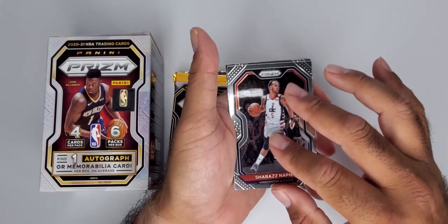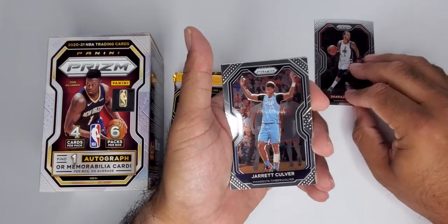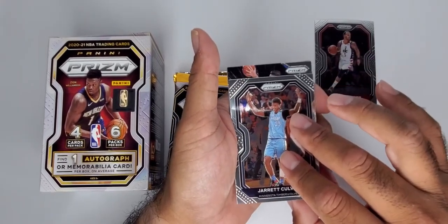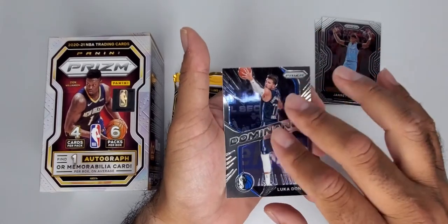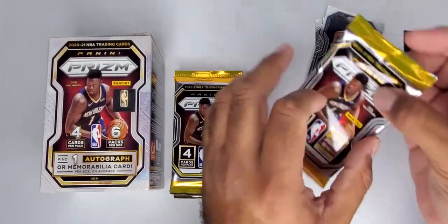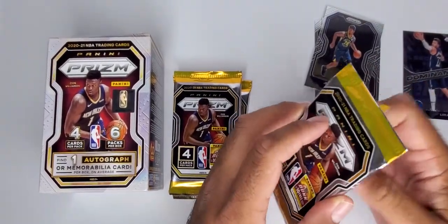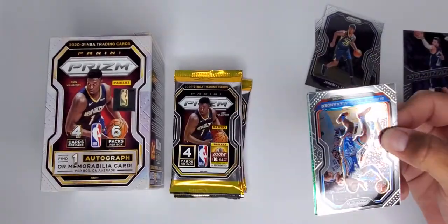All right, here we go. We're looking for rookies, we're looking for the purple waves, we're looking for the silver rookies. Insert dominance — Luca. No rookies in the first pack. Wow, rookies are dodging us in the first pack. That's all right, still got time.